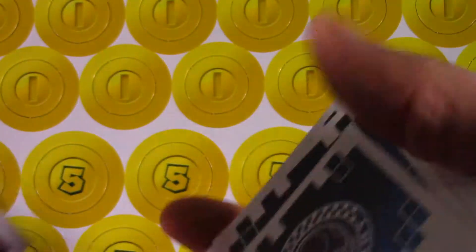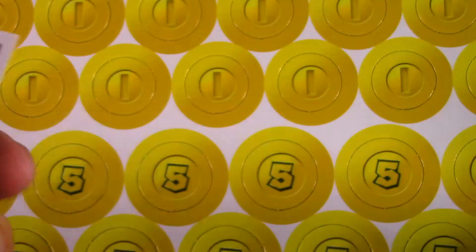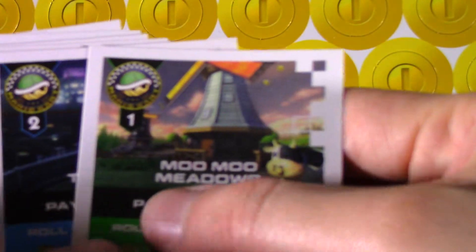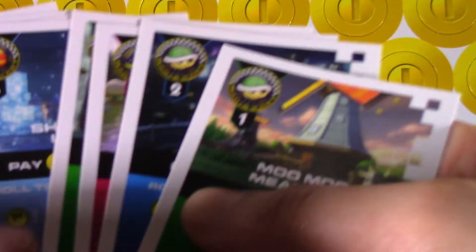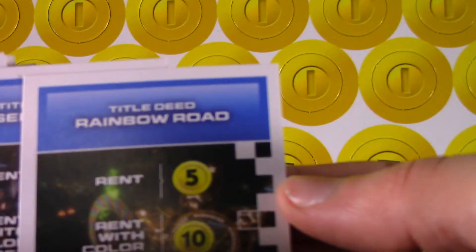Oh wait — these ones have something on the back. I can't believe I noticed that. Here's the character cards, and here are these which I don't know why they're different from those. These are the cups — they're supposed to be a star one too. 30 points, 60 points. And over here in the back it shows you Rainbow Road — 50 points.